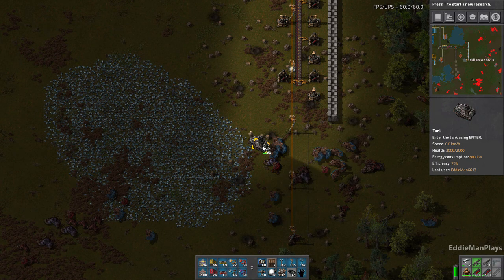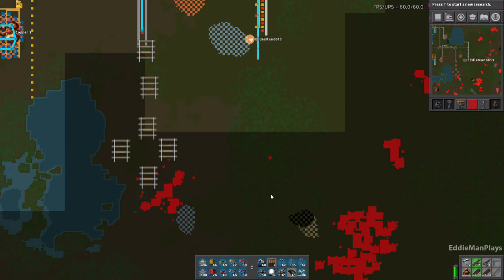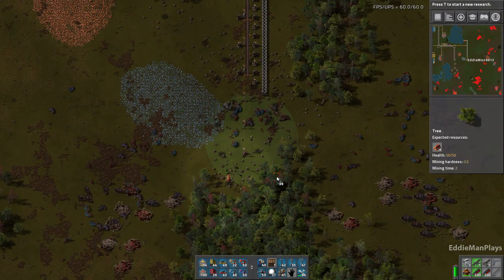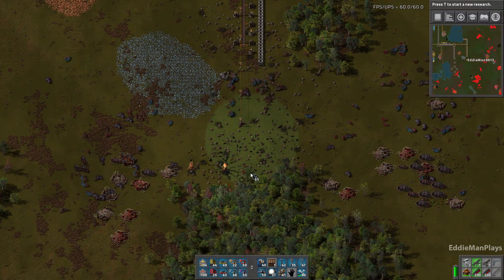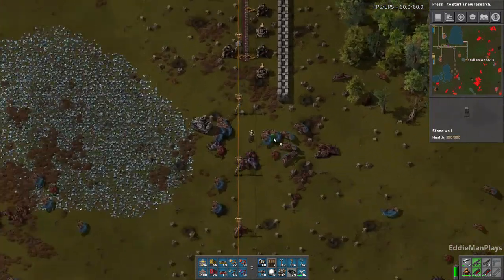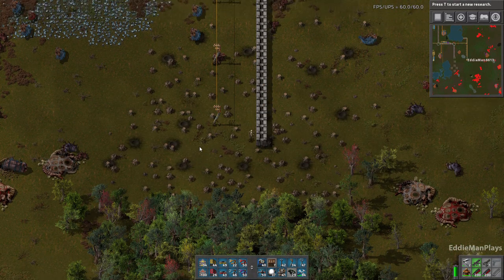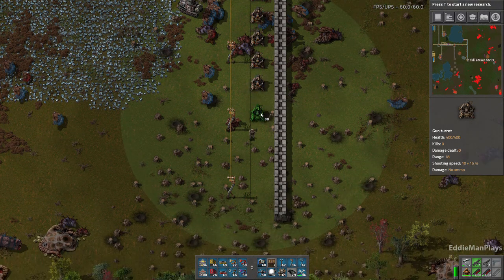What I was thinking about doing was setting up our radar here so that we have a clear view of this section, and obviously I would put one on the corner here as well. Let's go ahead and clear some of these trees out. Maybe around here we'll put it - one more down like so. And then obviously we'll put another gate here too. It's a lot faster doing this when you have six legs equipped, right?